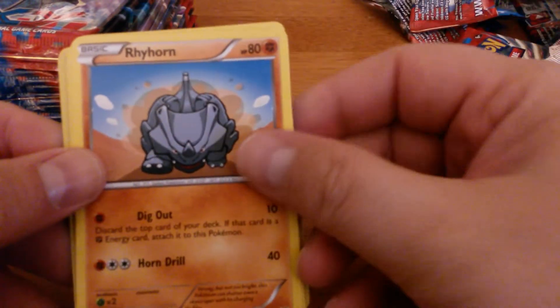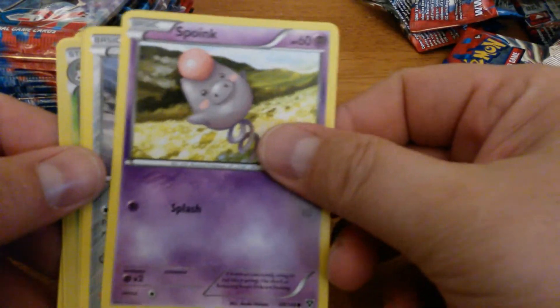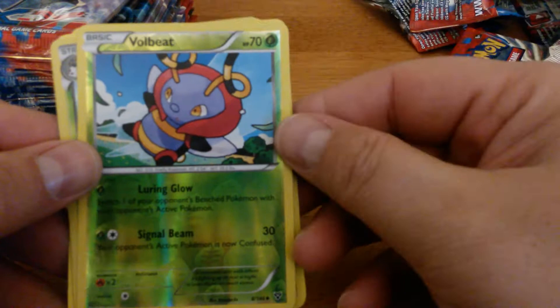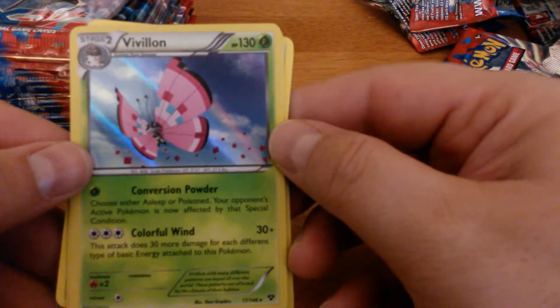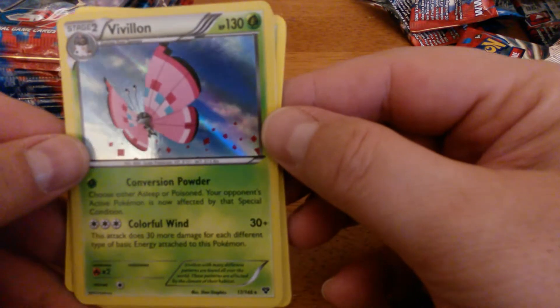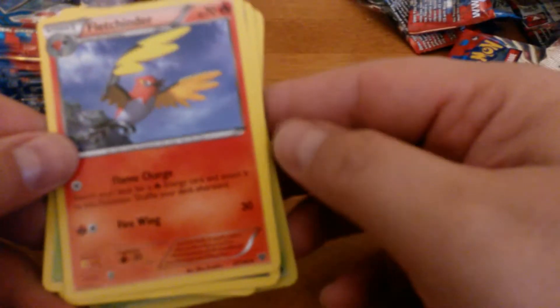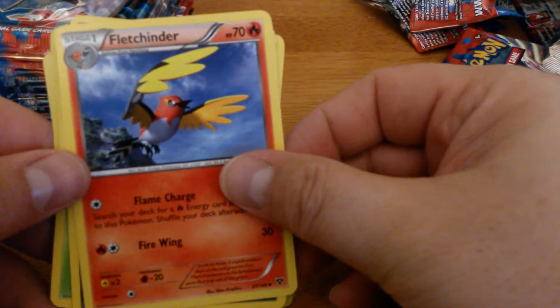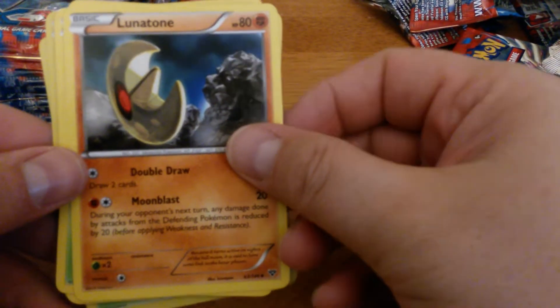Weedle, Rhyhorn, Bidoof, Spoink, Pawniard, Reverse Holo Volbeat, Vivillon Holo — pretty cool looking Holo — Fletchinder, Inkay, Lunatone.